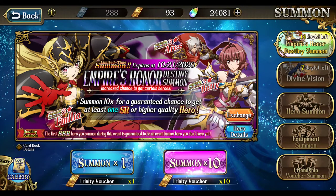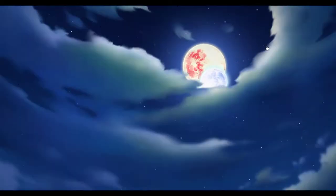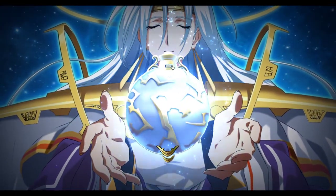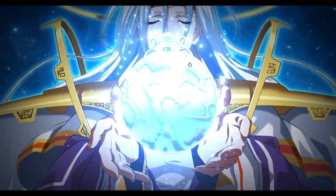Having said all that, let's get ready to pull on this banner. We have a guaranteed trial, and we just need to make sure we get him in as few summons as possible. I'm going to start documenting this summon. To start, we will do the friendship vulture trick — two friendship vulture summons, two multi-summons.